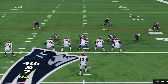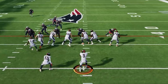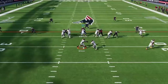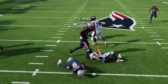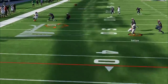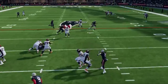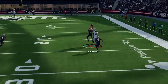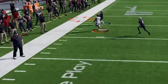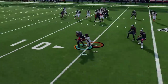This is the best new defense to use in Madden 23. It's lights out versus the run, shuts down any pass play, and gets interceptions and sacks all game. If you want to see what defense I'm using to get results like this, stick around after the intro.